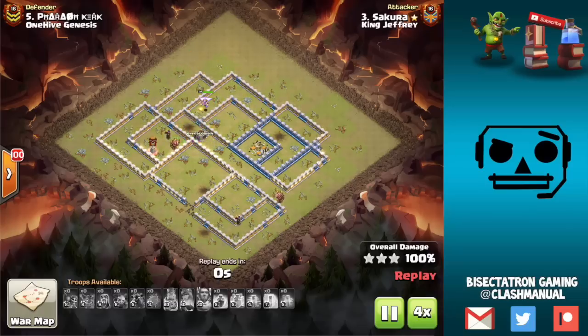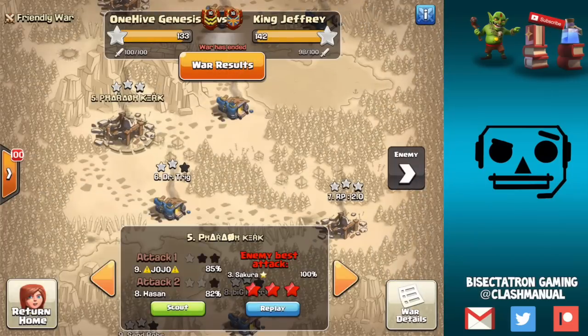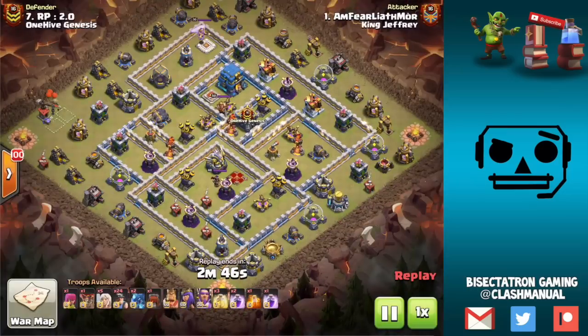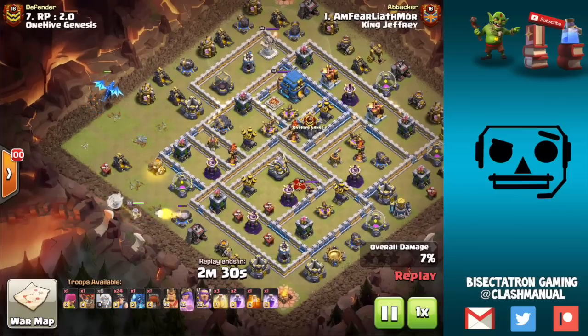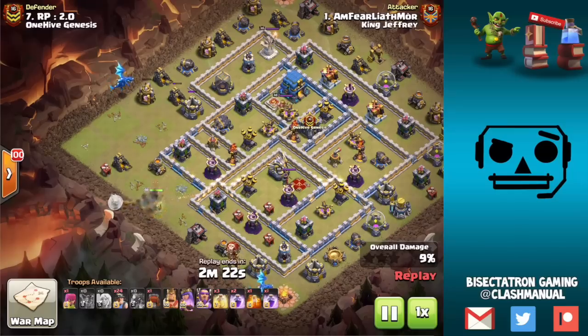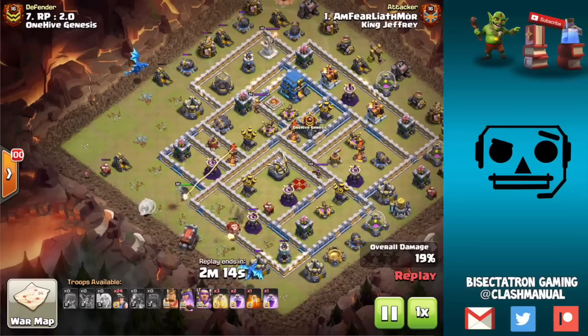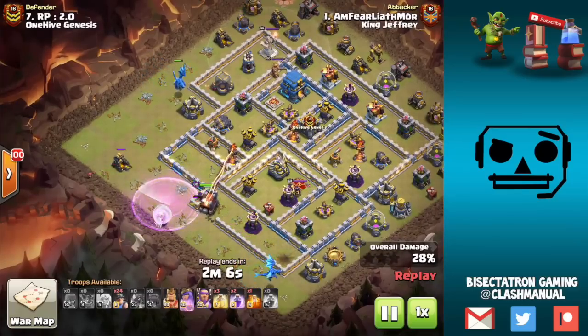It's about looking at the base and identifying how you can get value from one thing and how that leads into another. Sometimes you're planning an attack and you don't even know what the main army comp is going to be, but you can identify: this base has a lot of bat spell value, electro value, queen walk value. In this case there's value from an electro dragon on the outside creating a funnel, taking out defenses. It bounces off the workshop, takes out the archer tower, and then the e-dragon moves up where there's almost no air-targeting defenses — a field day at the top of the base.